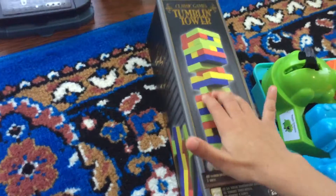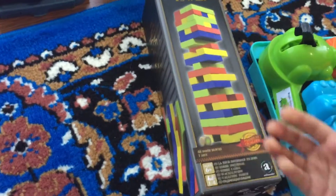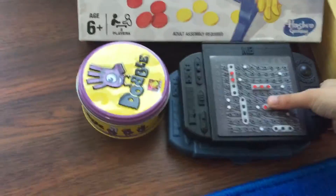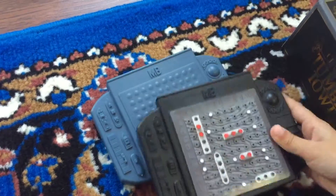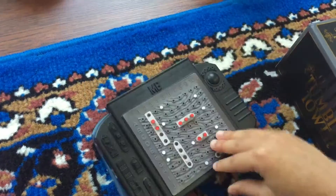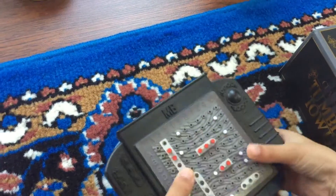If your tower is big and it falls down, you lose. This one is Battleship, and if you get all your ships red, that means you lose.